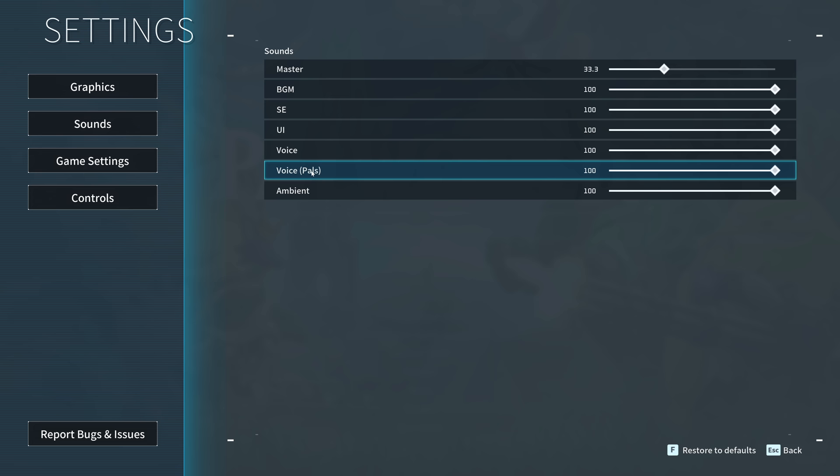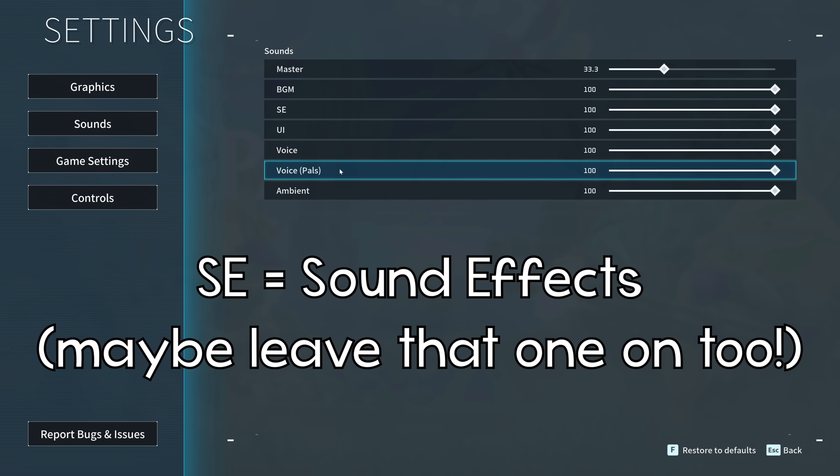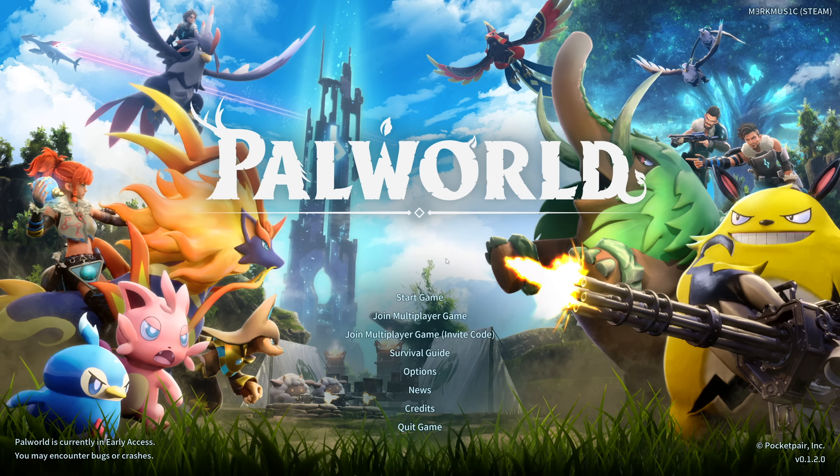As far as sound settings go, you could tweak some things - specifically the voice of the pals and the ambient sounds, because this is going to be a massive indicator for finding shiny pals. It's not completely necessary, but if you really wanted to tweak this in favor of shiny hunting, you'd basically lower everything except for the ambient and voice of the pals, as that's all the information you're going to need.